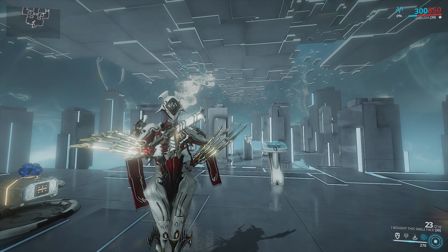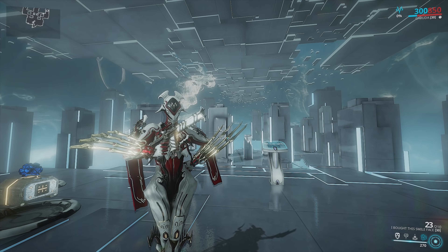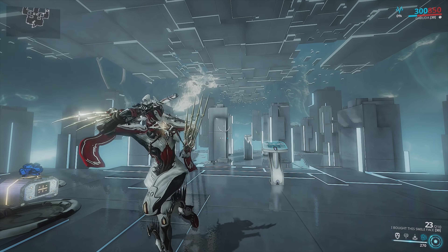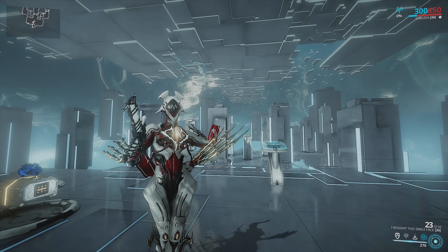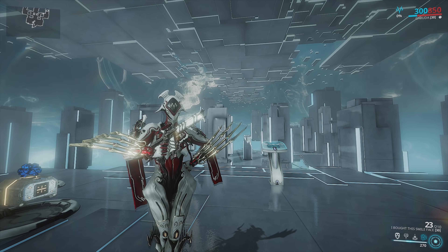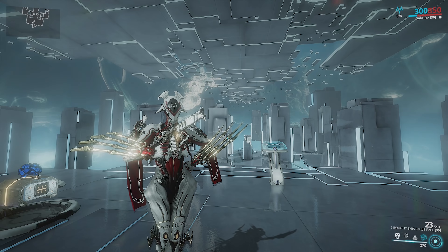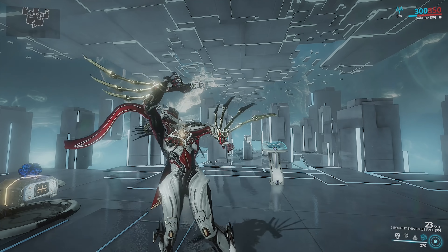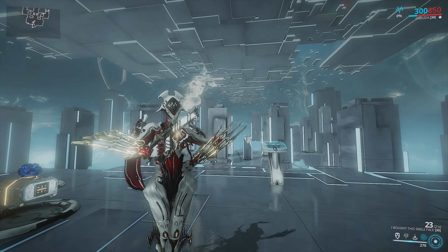It kind of depends on whether you want a status or a crit kit gun, or if you want a hybrid, if you want one with a larger magazine size or a better reload speed. There's a lot of personal opinion that comes into play, so there's not going to be a one-size-fits-all type of thing. It's really down to which parts you use to craft the kit gun, and I will be going over the parts I use in this video for the two kit guns.